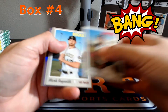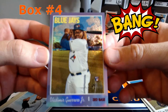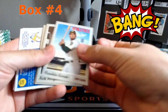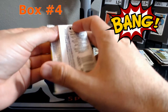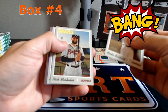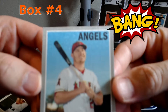We have a purple hot box - so that's good. There you go - Vladimir Guerrero. And a short print of Barreto. Geo Gonzalez Purple Chrome. And look at this - Mike Trout cloth.